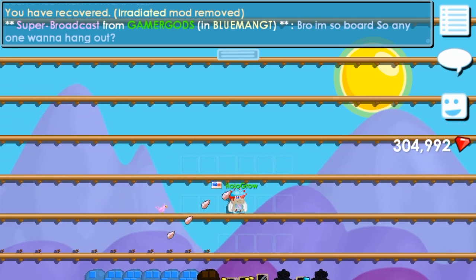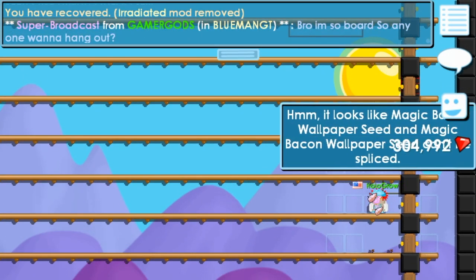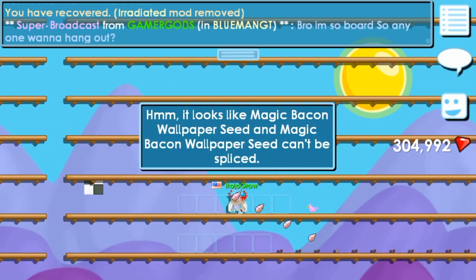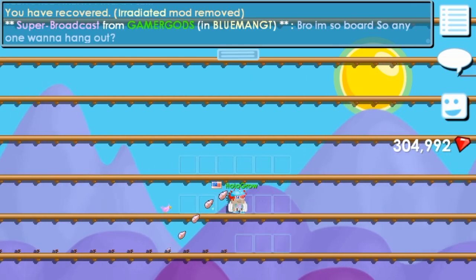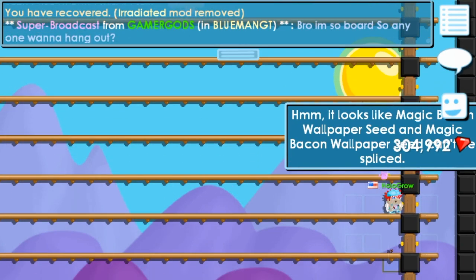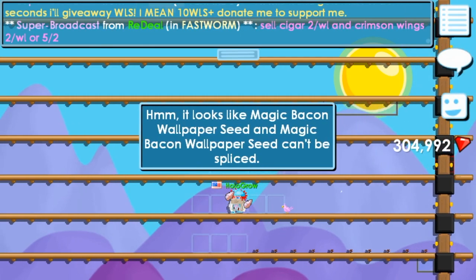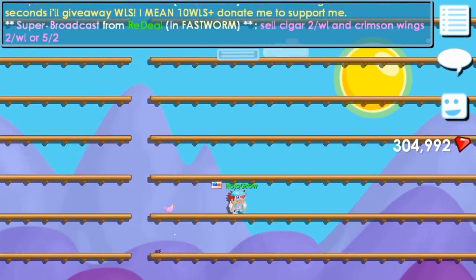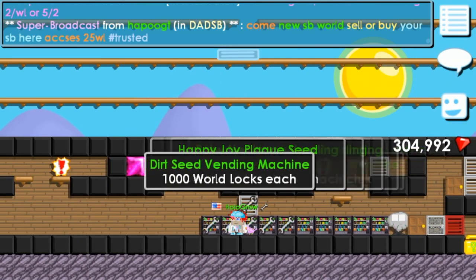I'm gonna plant these and make another video where I harvest them. This is a very good method to get a lot of world locks and it's pretty reliable because I think it's like 1 in 1,000 chance that you get a pig, or 1 in 2,000 chance, somewhere around there. You have a very high chance to get a pig if you buy 2,000 seeds, which means you spent 5 deluxe and then you're also getting another 5 deluxe item. So you have all the seeds and the pig, so around 10 to 11 deluxe.